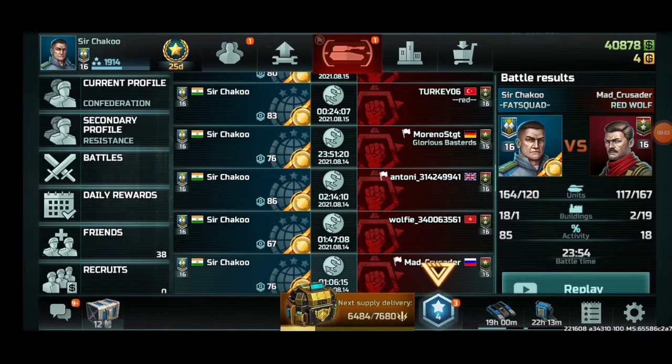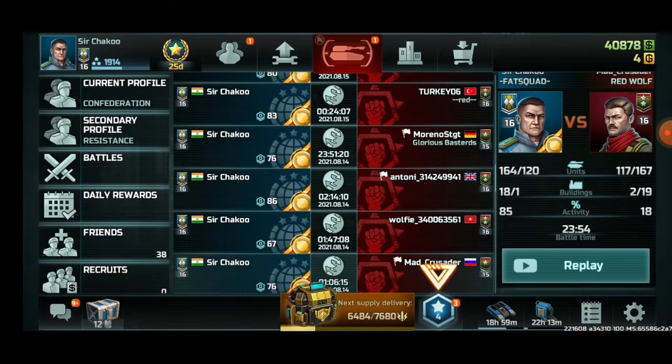Hello guys, this is Sir Chakku here with yet another video. This one will be a PvP battle between me, from Fat Squad clan, against a rank 16 resistance player named Mad Crusader from clan Red Wolf. It will be a 23-minute long battle, so let's jump into it and see what happens.